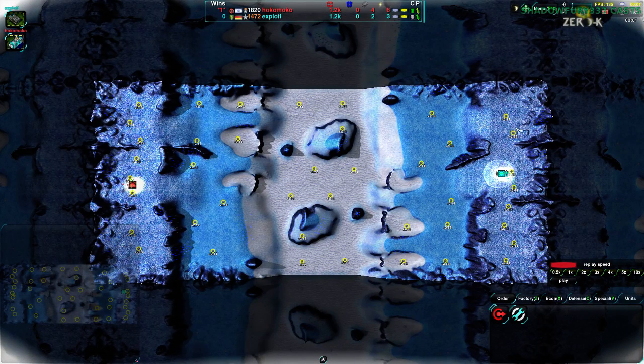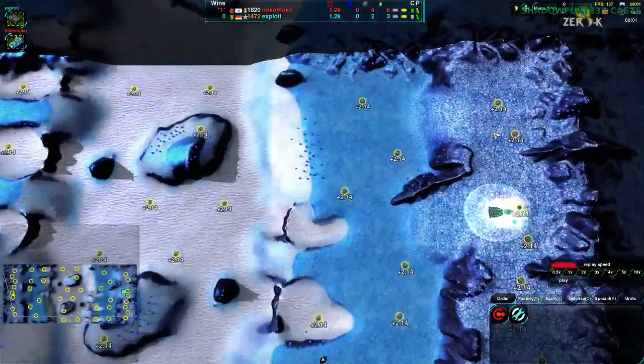There is still the ramp over to the north in both cases that is vulnerable, but they are going to be protecting the primary center ramp, and from that the south side. This is an asymmetric map, and given the positions, Exploit is going to have a lot more mexes protected — about five versus Hokomoko's three to the south. The mexes are radially symmetric while the layout is partially mirrored — these cliffs are mirrored along the y-axis, everything else is radially symmetric.